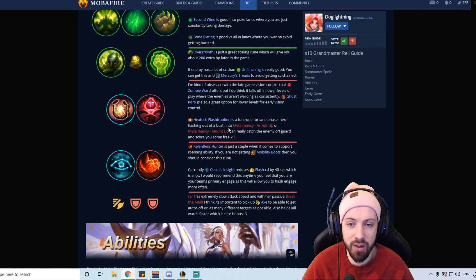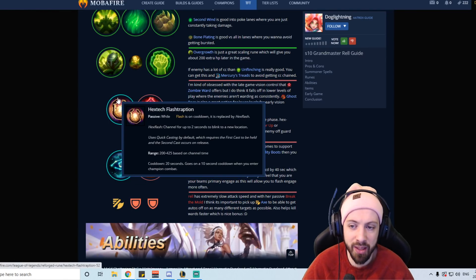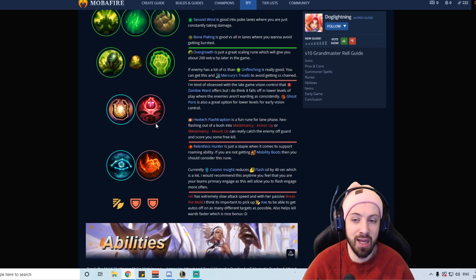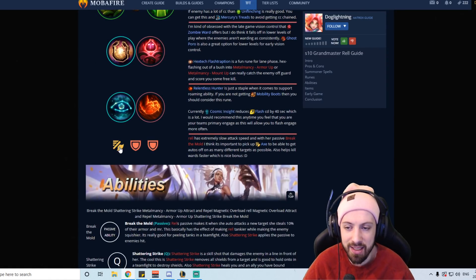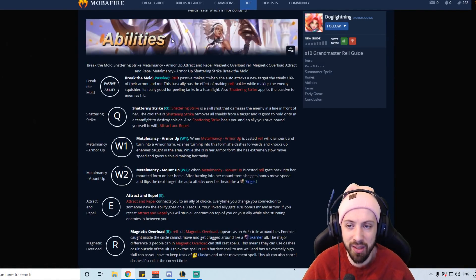For secondary runes: if you're going to be engaging, Hextech Flashtraption and Cosmic Insight is really good — Hexflash has cheesy plays in bottom-lane bushes, and Cosmic Insight reducing your Flash cooldown by 40 seconds helps you force engages more often. If you don't need to force engages, Zombie Ward for vision control and the extra roaming potential is great, and I like Attack Speed in Inspiration because she has a really slow attack speed.